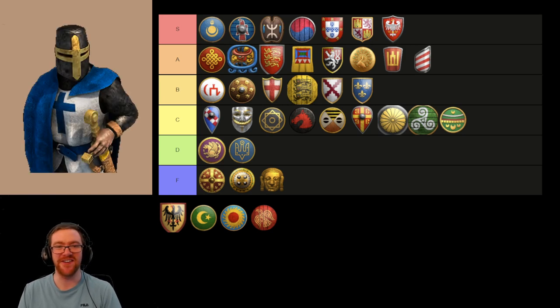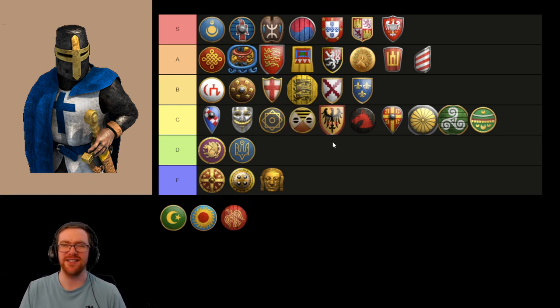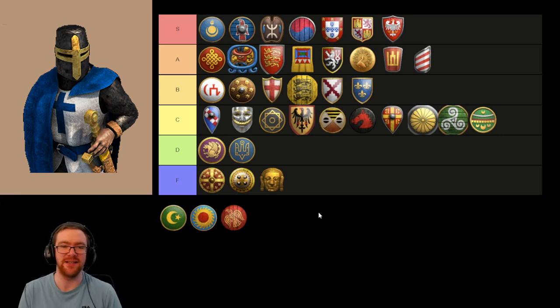Teutonic Knights are a very fun unit to use. They're very slow, but obviously quite good against Cavalry due to their high armor, and very good against infantry. They just really suck against archers, siege, and they're very good against buildings but they have to get in range first. Against certain Civs they're borderline broken, but against most Civs they are very underwhelming. They're going to be a C tier unit, just above the Genitour — though that makes me want to move the Genitour up a little bit, as I kind of think the Teutonic Knight has better usages than the Genitour most of the time.